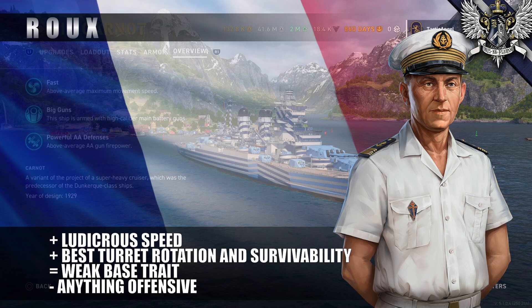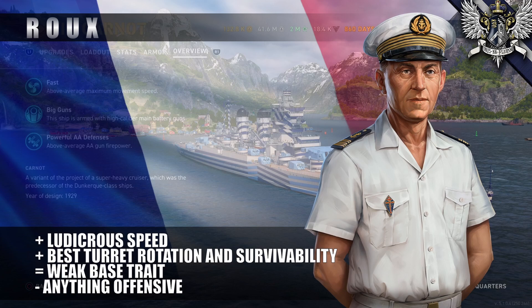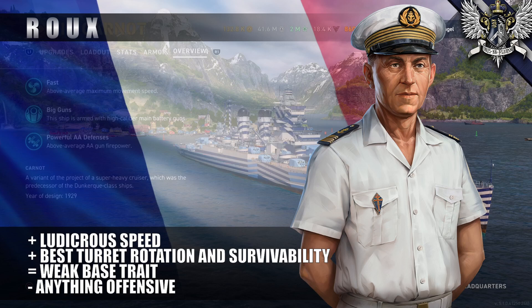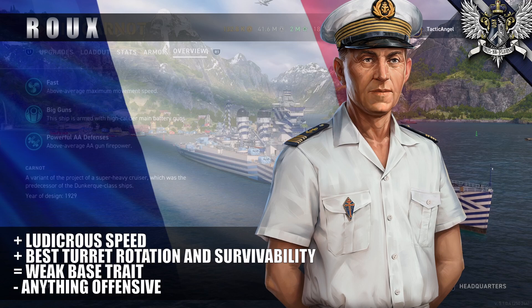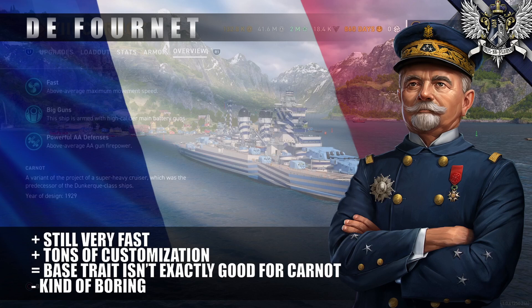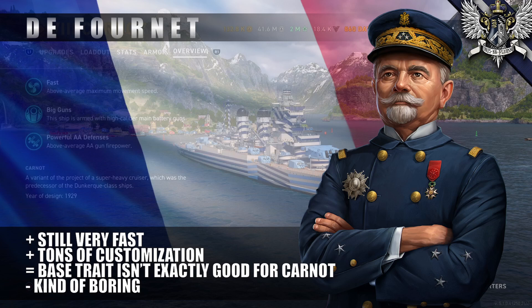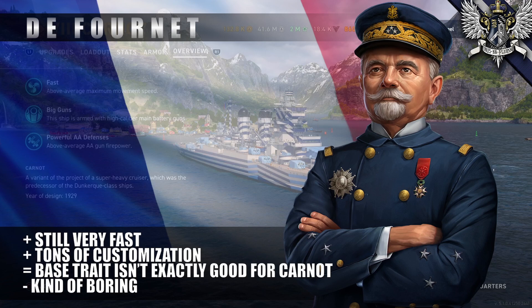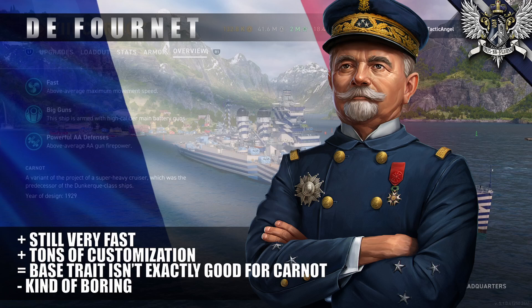André Roux is your second cruiser commander. Though he adds very little to the potential firepower of Carnot, he improves the Carnot's likelihood of being in a position where she can use that firepower. With multiple speed abilities and an inspiration, a well-leveled commander here can make this thing hilariously fast — over 40 knots before the speed boost. Alternatively, you can hunker down and be as tanky as you want, with abilities to improve your rather lazy turret traverse. If you're stuck with Louis de Faunet, it's not really bad news — you can still make a very fast cruiser, fix your turret traverse, or take stealth in your second slot, which may free up one of your inspiration choices.